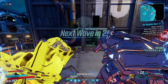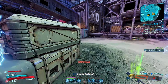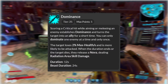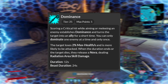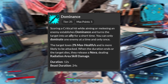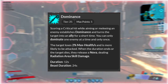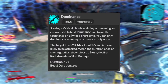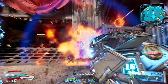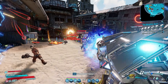As a certified Flak main, we're going back into Dominance. Dominance has always been a pretty terrible capstone — unbelievable to think it is a capstone — and the fact that it's just as bad after the rework really tells me this mechanic does not work in a game like Borderlands 3. Scoring a critical hit while aiming or meleeing an enemy establishes Dominance and turns the target into an ally for a short time. You can only dominate one target at a time, and that target constantly loses 2% of their max health and is more likely to be attacked — so it is a de-aggro, but if you're that far down into the blue tree anyway, you're probably running Red Fang and Gamma Burst, so your pet is already taking aggro. When the duration ends or the target dies, they release a nova dealing radiation area skill damage.